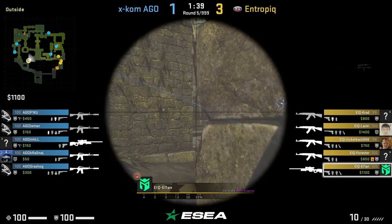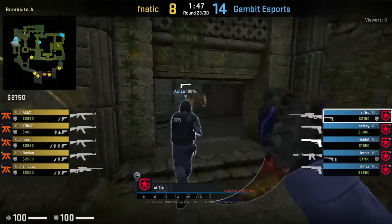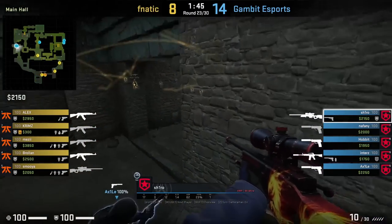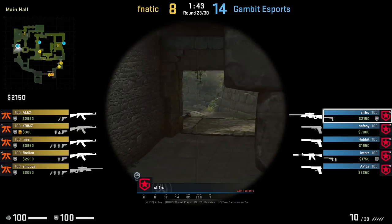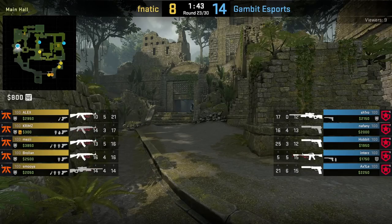However in this round there is no deep molly. Gambit are on eco with a save AWP on Shiro taking it to A main at the start of the round, where he gets boosted by the exile to peek yard, getting more vision compared to a standard peek. We won't see the boost get any action here as Fnatic are grouped up towards B.